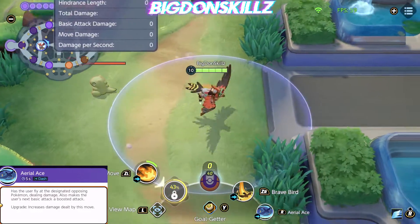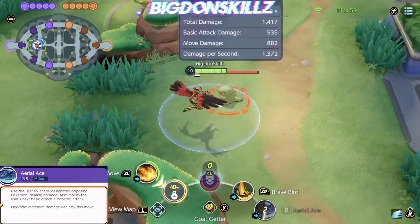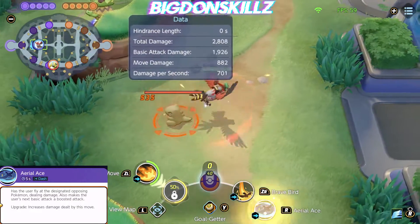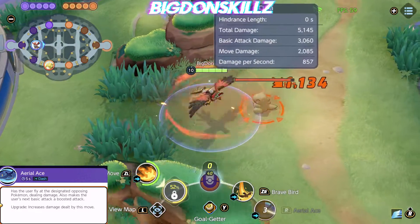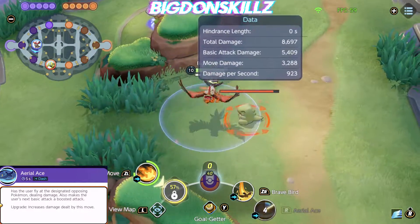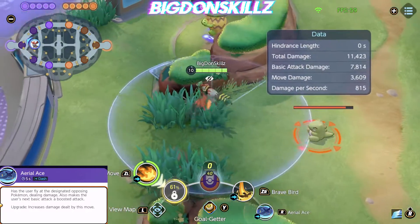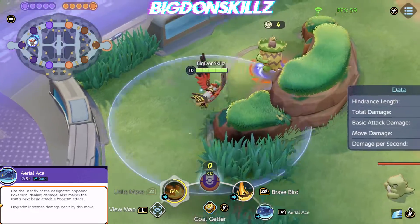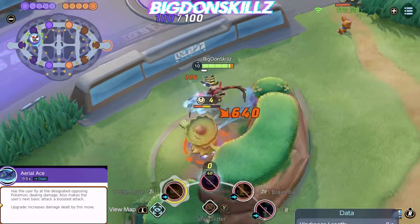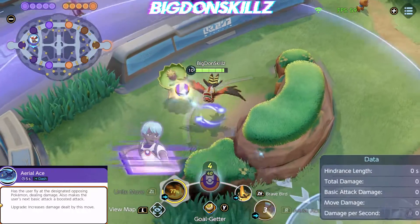Now we move on to Aerial Ace, the second move you can learn alongside Flame Charge — you'll have to pick one or the other. Aerial Ace is essentially Peck but on steroids; it works the same way where it attacks whatever's in the area. It's a very easy move and it also makes your next attack a boosted attack. You can use this later in conjunction with Brave Bird.